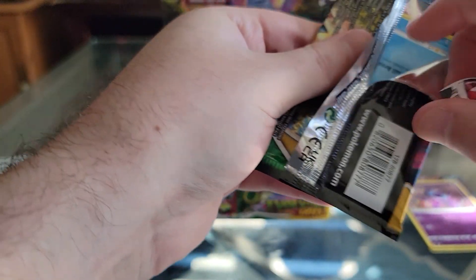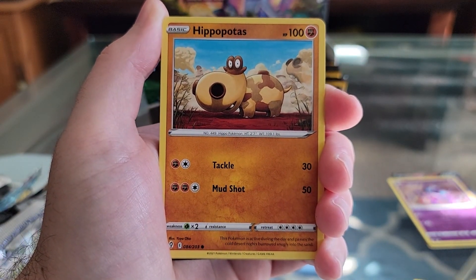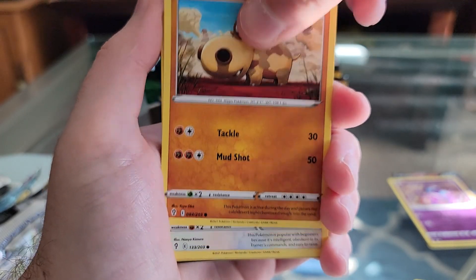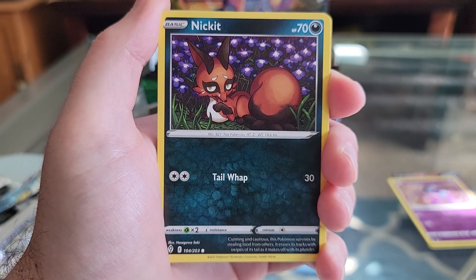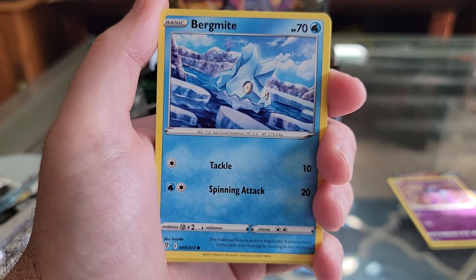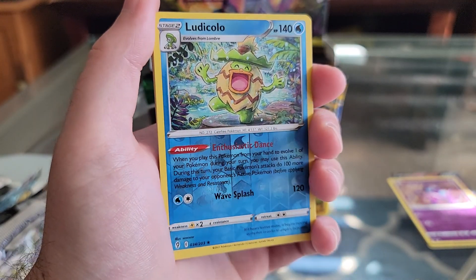I'll just do a few more packs here. Feebas — he's got a lot of lures to get around. Hippopotas — a few of them running behind him too. Lillipup. Nickit. Bergmite. Reverse Hollow Ludicolo — he looks happy.